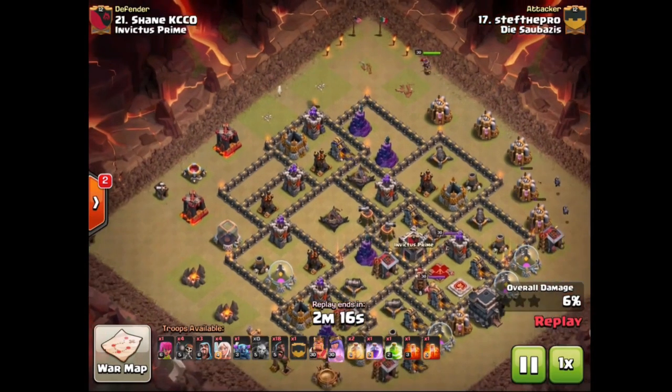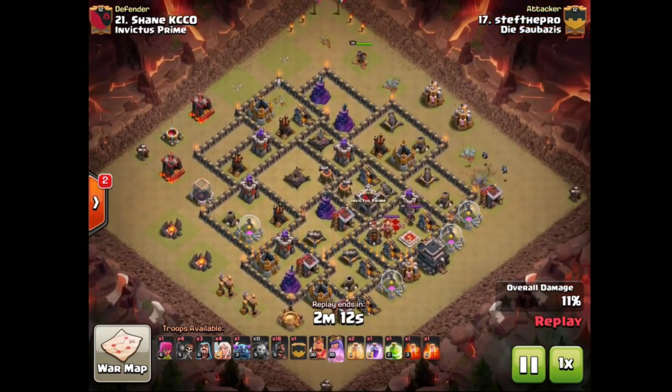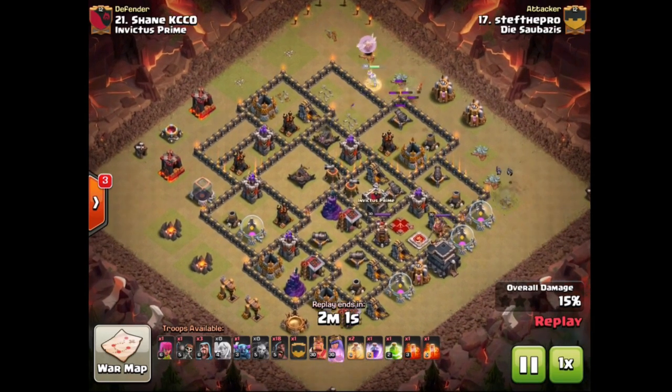Needs another hawk there to get the archer tower out of the way, but then he's gonna get it. He used a P.E.K.K.A. in both of his 3 stars, definitely pretty funny there. Extra points for creativity. Breaks open the wall here, tricks the mortar nicely so it cannot kill the warbreakers.